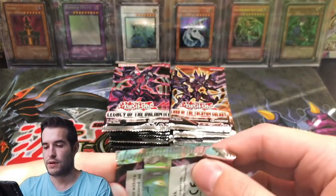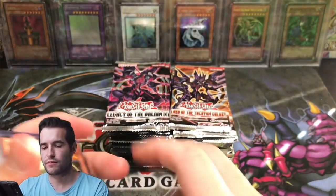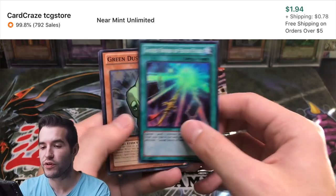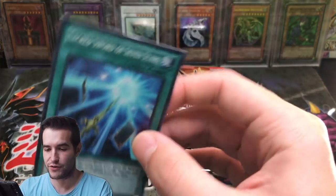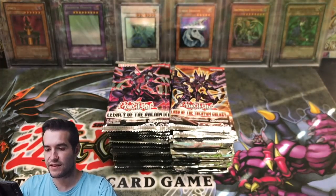What else do we want? Harpy Channeler Ultimate Rare would be incredible. The Hootcake is great. Sacred Sword of the Seven Stars — oh man, what is this? Monsters Inc. guy, but he's square and creepy like a toaster oven or something. Sacred Sword of the Seven Stars is not bad.